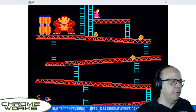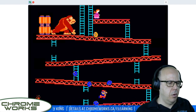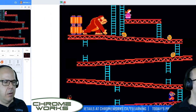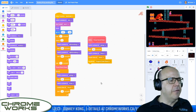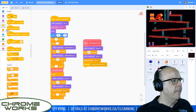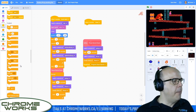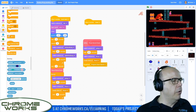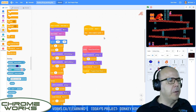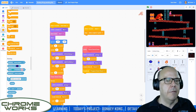It didn't get rid of the barrels though, and all our barrels started flying. I think the first thing we should do is go back to Kong and tell him when he receives the dead message, we'll have him stop — stop scripts in the sprite. That will stop him from throwing down new barrels until he gets the new level start command. I just want to test that out and see if that solves our problem.